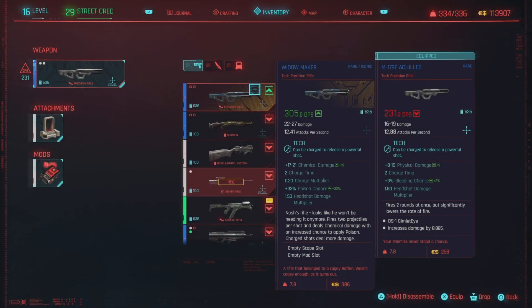Let's look at why I believe it's a boss killer. First, the DPS is not bad — it's a tech weapon and it has some nice chemical damage, charge time, charge multiplier, and poison as well. This is Nash's rifle. The description reads: 'Looks like he won't be needing it anymore.' It fires two projectiles per shot and deals chemical damage with an increased chance to apply poison. Charge shots deal more damage. It also comes with a scope and a mod slot.